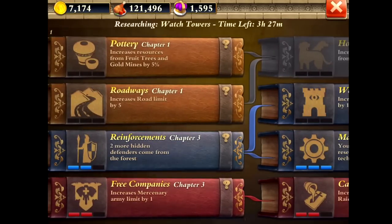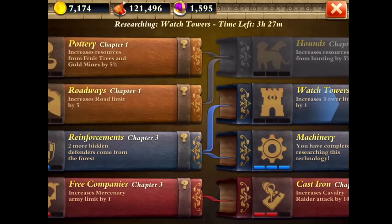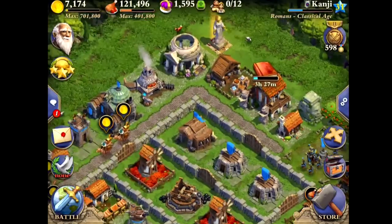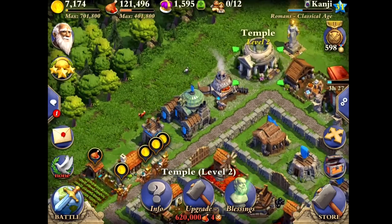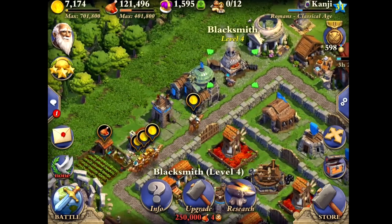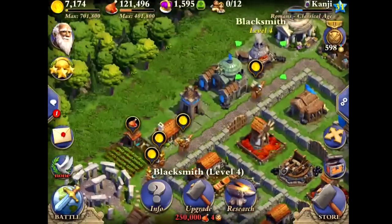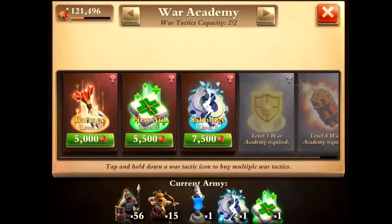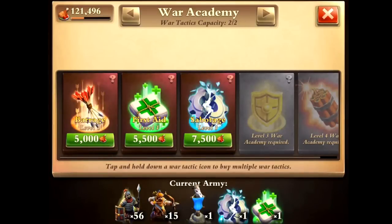I got storehouse level 2 — don't worry about it, that's not that important. I got maxed out temple; temples become more important later, not really that important early game. Blacksmith — everything has to be maxed out as well. War tactics — get this to level 2, because sabotage actually really, really helps. If you can't deal with catapults very well, catapults are very, very hard to deal with, so sabotage definitely helps out. First state is alright — I'd go ahead and use that sometimes. Never use barrage — it's just absolute crap, don't ever use barrage.